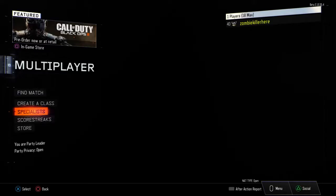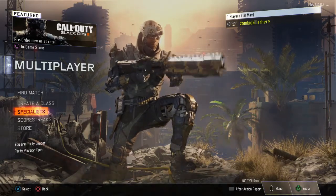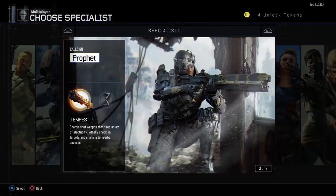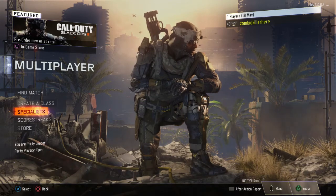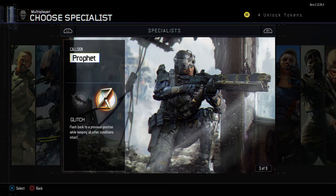You got the Prophet with the Tempest, which is an electric gun — a charge shot. It takes a couple of seconds to shoot, but it will one-hit kill and it will do about a whole moon radius of friendly fire damage to any ally, going straight from one enemy to the next until it shocks them all. Then you got Glitch, which will help put you back a couple seconds to where you were. If you stand still for too long, or if you die, it will just put you back to the same spot.